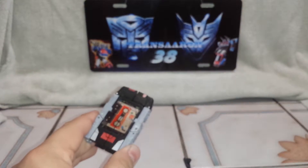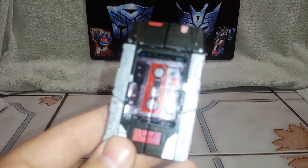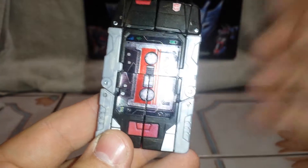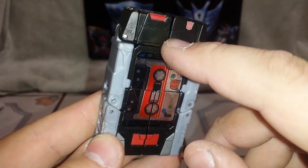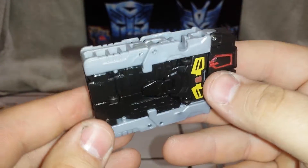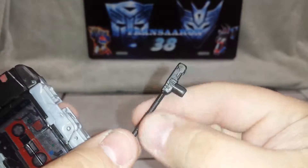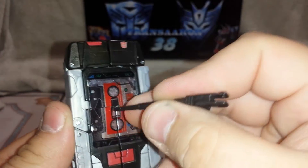So moving right along, we got Rewind in his spy tablet mode. He's got that nice sparkly plastic that they use — it's very nice, very nice sparkly plastic. He's a nice little spy tablet. And you can use his gun as one of those pens — you can act like he's a little iPad, you know.